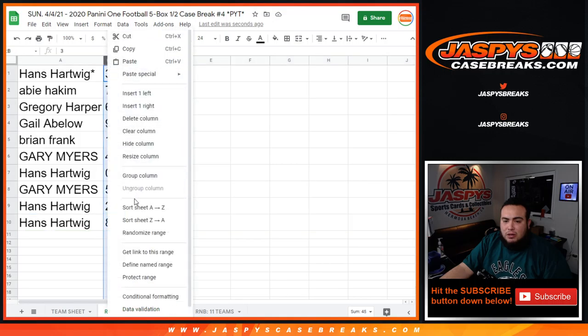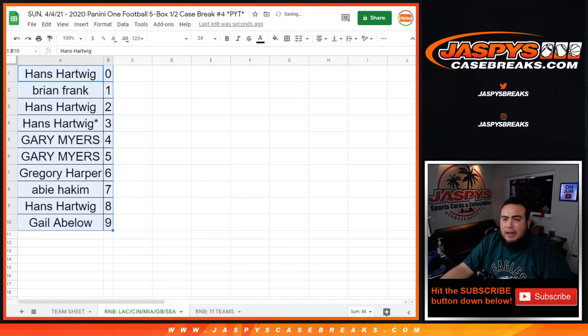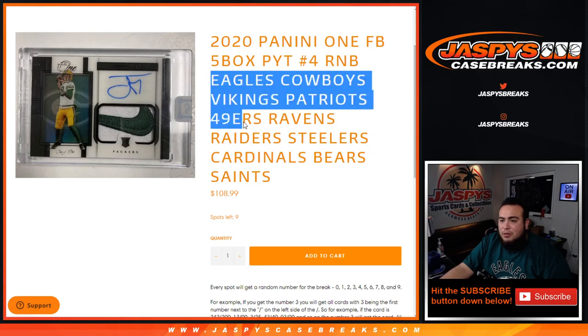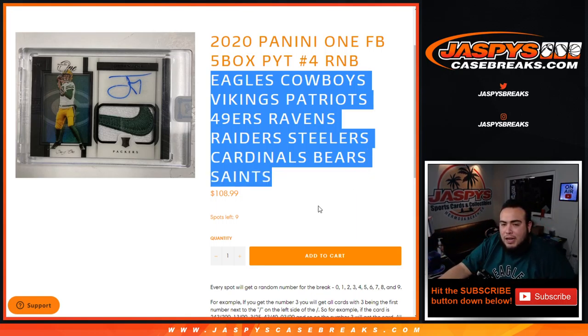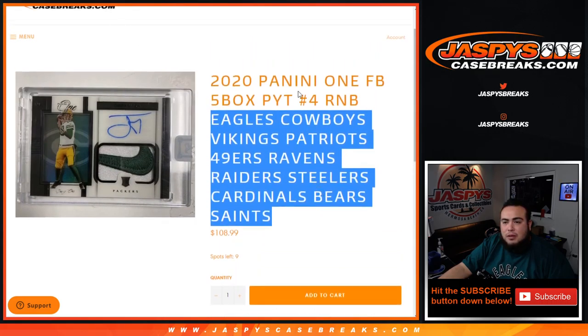So again guys, these are only for these teams in this specific break round — number block style. We have one more filler we need to unlock to break open that. We have 9 spots left, same style — actually much cheaper for more teams of course. Eagles, Cowboys, Vikings, Patriots, 49ers, Ravens, Raiders, Steelers, Cardinals, Bears, Saints — you get a piece of all of these teams for $108.99. It's random number block style. Appreciate you guys — JaxBeatsCaseBreaks.com.